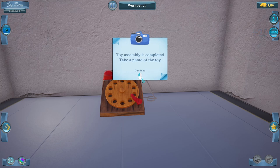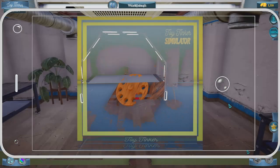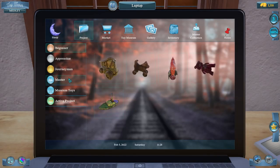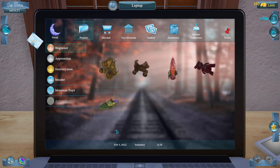Take a picture. Now we go back to our project, Active Project, and Deliver. We've got $1,400!